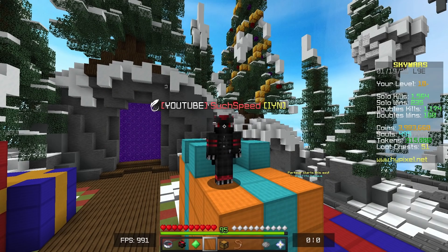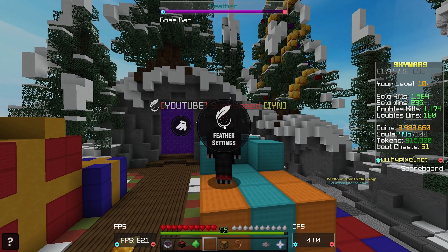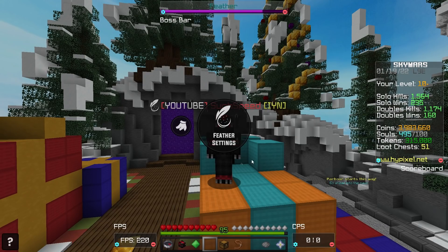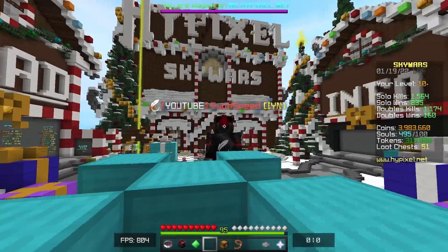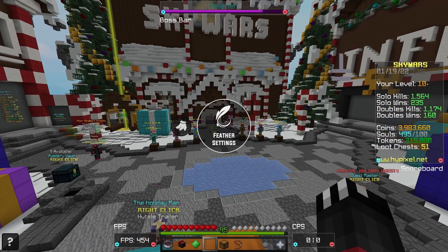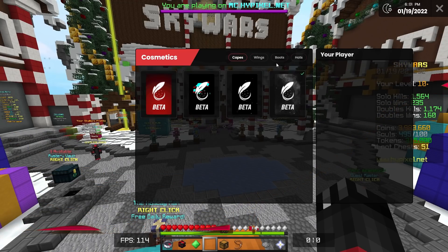Now, why is this all so exciting? If you haven't heard about the Feather Client, it's something that is releasing very soon — it's currently under closed beta. So if you have a whitelist, you can try it out. As you can see, I right-shift to open up the menu, pretty similar to every other client. If I F5, I've got myself a little beta cape right here. And as you can see, you can change your cosmetics — it looks like they're going to have wings, boots, and hats as well.